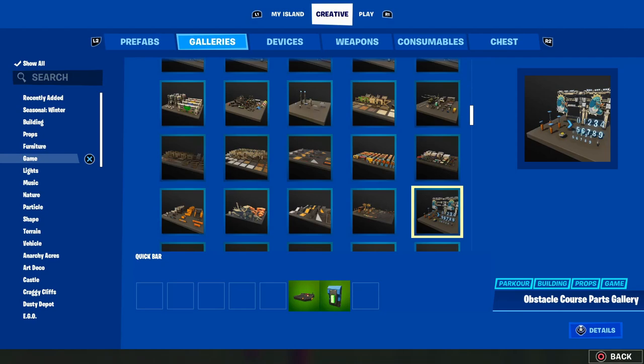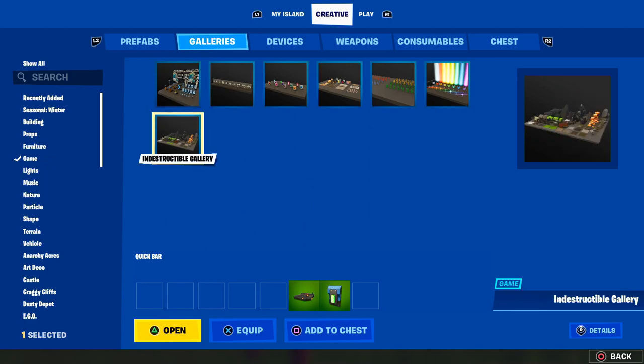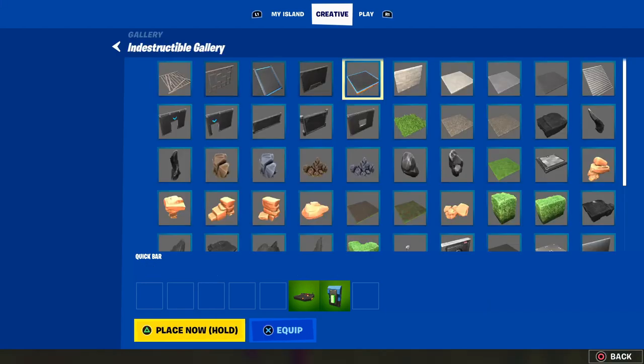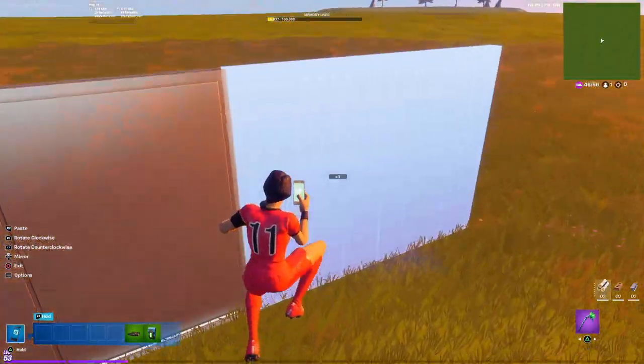As a helpful tip, go over into galleries, go into game, then come over and go to indestructible gallery. In here you can get floors, ramps, walls — anything you need on your map that you don't want destroyed when the builds reset. Because if you don't use these indestructible items and you reset the builds, it's going to destroy everything on your map. So come in here and pick out a good wall and a good floor.